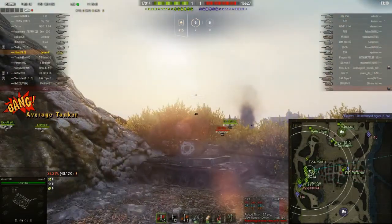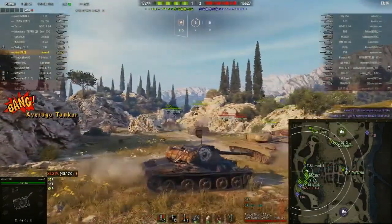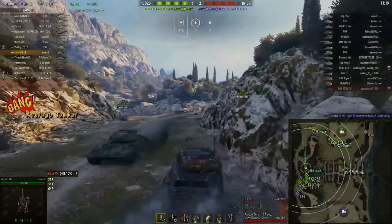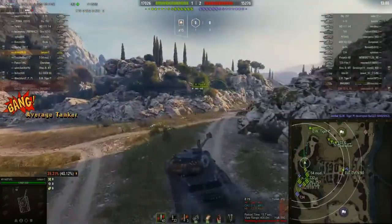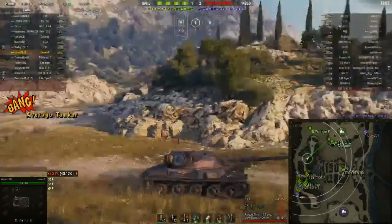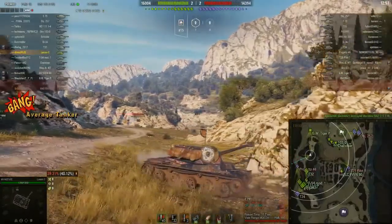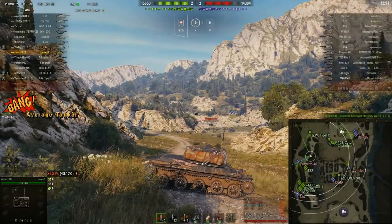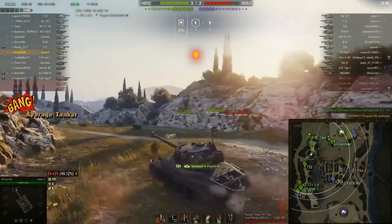The enemy team have arrived and I've decided I should actually be helping here. I notice the T10 has gone back to the base and that side is open. I race back and spot a Progetto — well, we can't leave him there, can we? Just one Progetto — and he's dead.